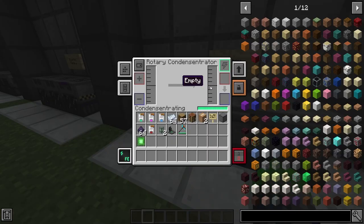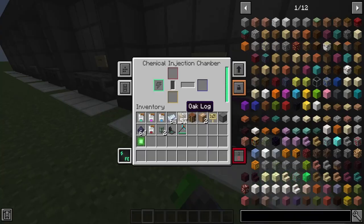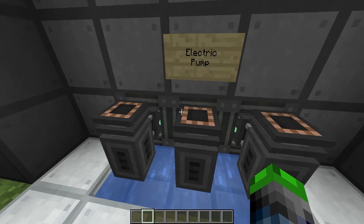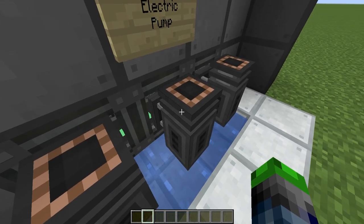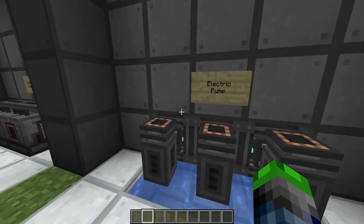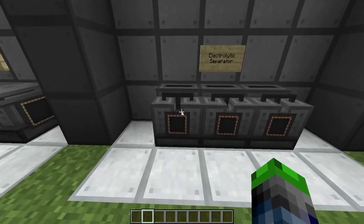Next is the rotary condenser, which turns water into steam. This is great for turning dirt into clay, and also if you put it into the injection chamber, that is where you turn dirt into clay. You can also put in concrete powder and it will turn it into concrete for you. To grab the water, you're going to make an electric pump. All you need to do is supply it with power — we have a creative energy cube here and we'll go over power generation in a few moments. The electric pump pumps water out, and you just put fluid pipes above it and pump it right into the rotary condenser.